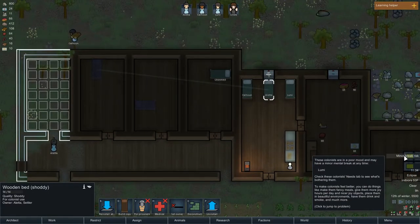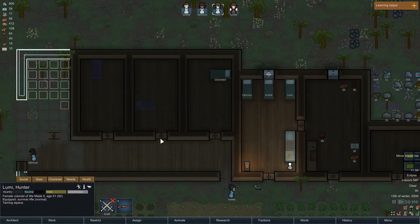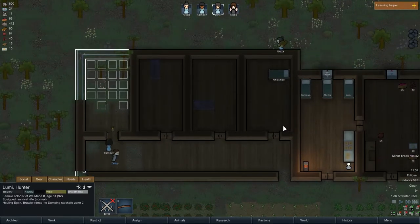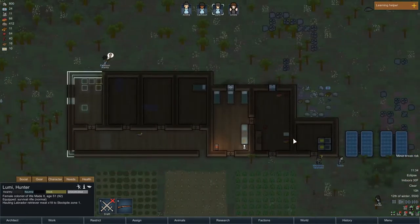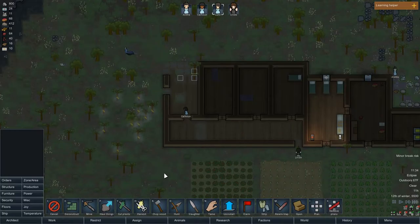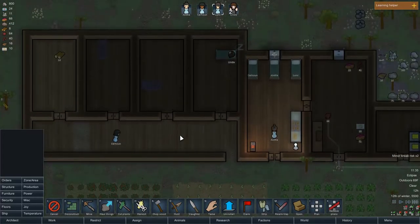Oh no, minor break risk — Lumi. A willow table, in darkness, shared bedroom, and then disturbed sleep, which is part of that. How are we doing on wood? We kind of need some more. What was that? Was that the alpaca? That was a weird noise, right?